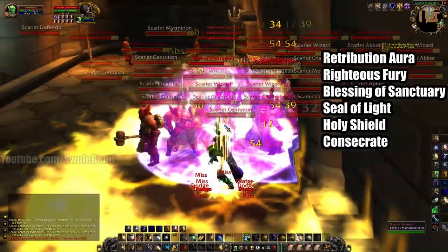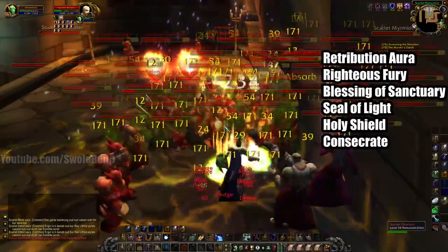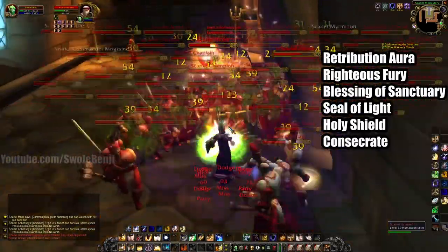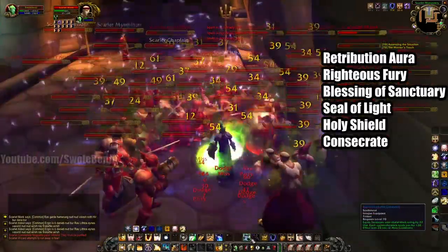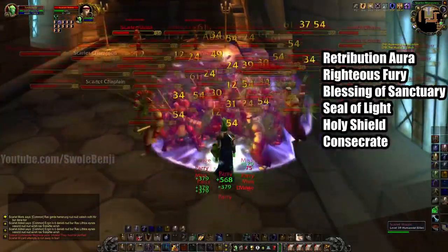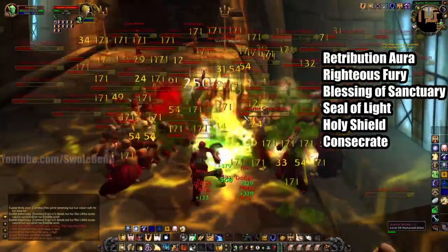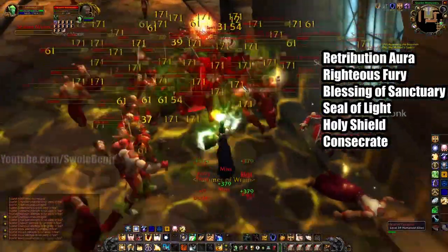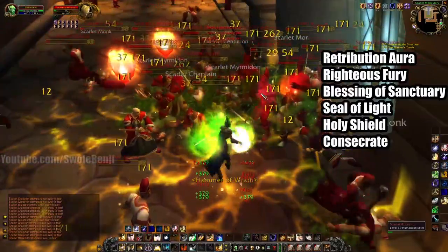I'm going to cast Seal of Light, cast Consecrate, and judge this guy while I auto attack then recast Seal of Light. I got silenced there — whoops. My health's getting a little low so I'm going to pop my trinket, the Figurine of the Colossus. I'm going to back up so enemies are in front of me and cast more Consecrates. You always want to cast Consecrate. Even making mistakes, my health is completely full. I haven't even cast Holy Shield yet.